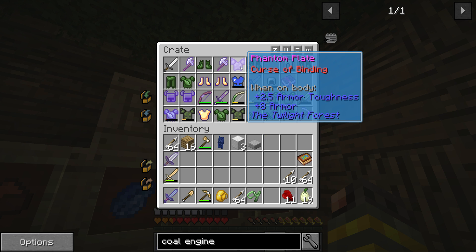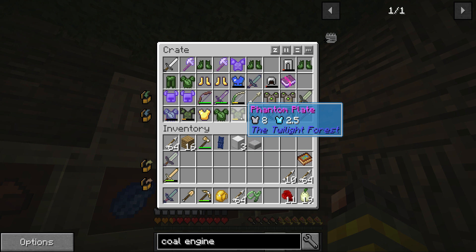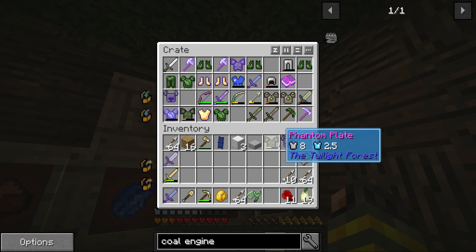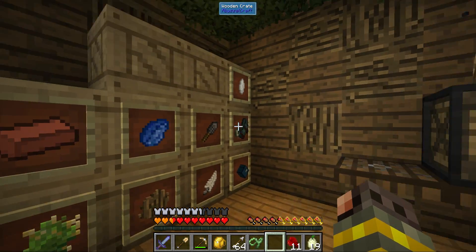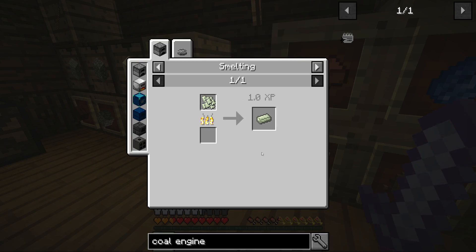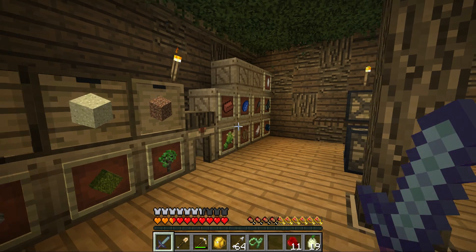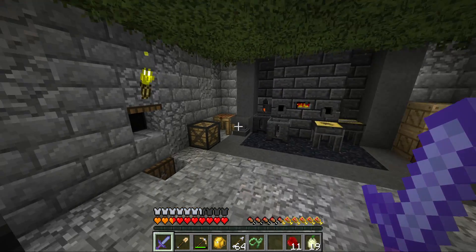We also found this helmet - unfortunately it has curse of binding. I found another one that's a little damaged, so I wonder if we could repair it. Protection three would be nice but fire protection is better since we are fighting ghasts. It doesn't look like we got any leggings. We got some of the plating stuff which is super expensive - you turn it into shard clusters and smelt them up. We got three ingots out of that entire place. We also found protection three books to apply to the armor - the more sustainable armor we can have, the better.